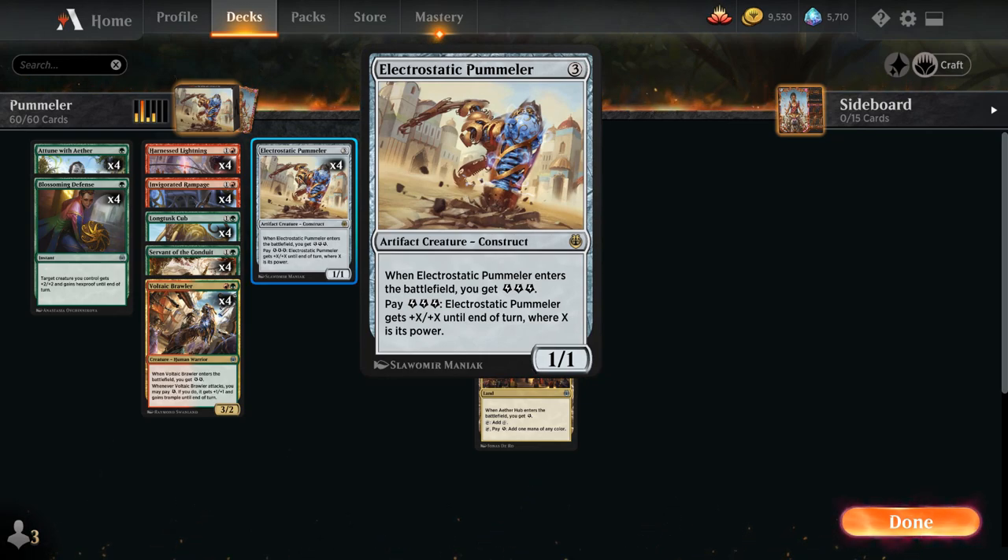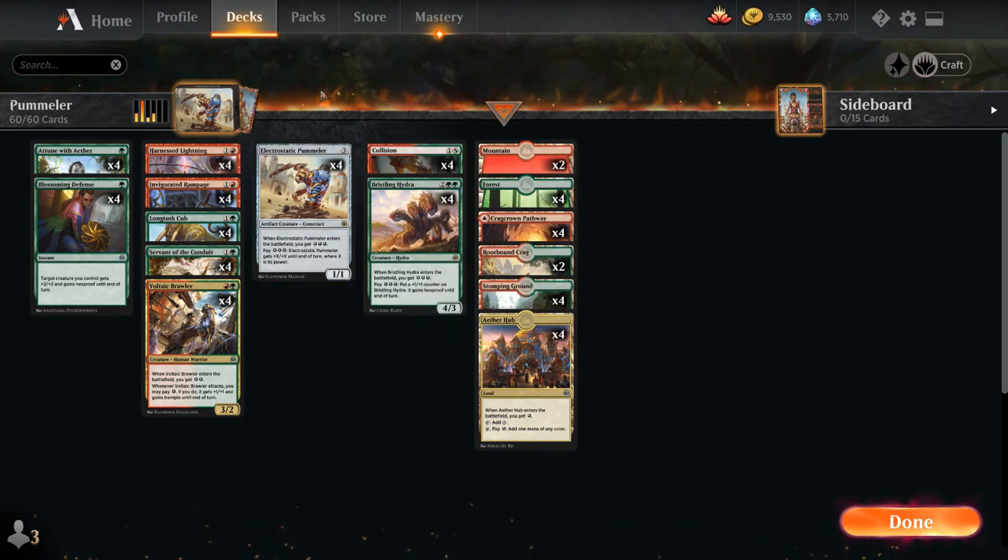Electrostatic Pummeler is a 3-mana 1/1 artifact creature construct that when it enters the battlefield generates 3 energy. We can pay 3 energy at any time and the pummeler gets +X/+X until end of turn where X is its power. The game plan is to eventually play a couple pump spells on the pummeler before using its ability to double its power, and we've got plenty of other energy generating cards to potentially use the ability more than once, which can lead to a ton of damage out of nowhere.